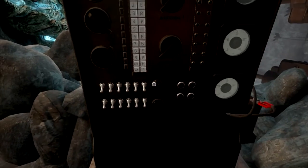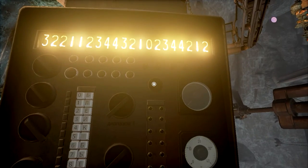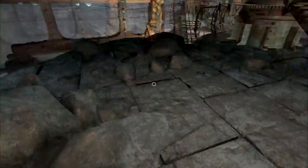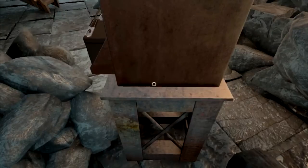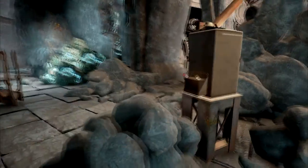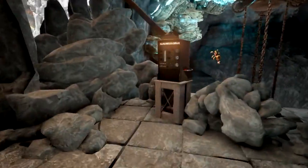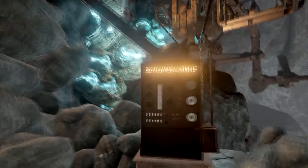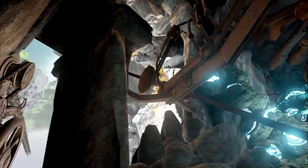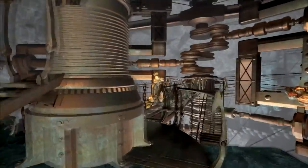There's a key there — but this isn't really a game where you pick up items and use them, so I don't think we're going to find a key for that. Let's go to the other side of this rock — maybe there's a button behind it to reset it. Nope, there's some words, that's not going to help. Okay, I hope I didn't just screw myself into a corner and make that impossible to do. We'll figure it out later.